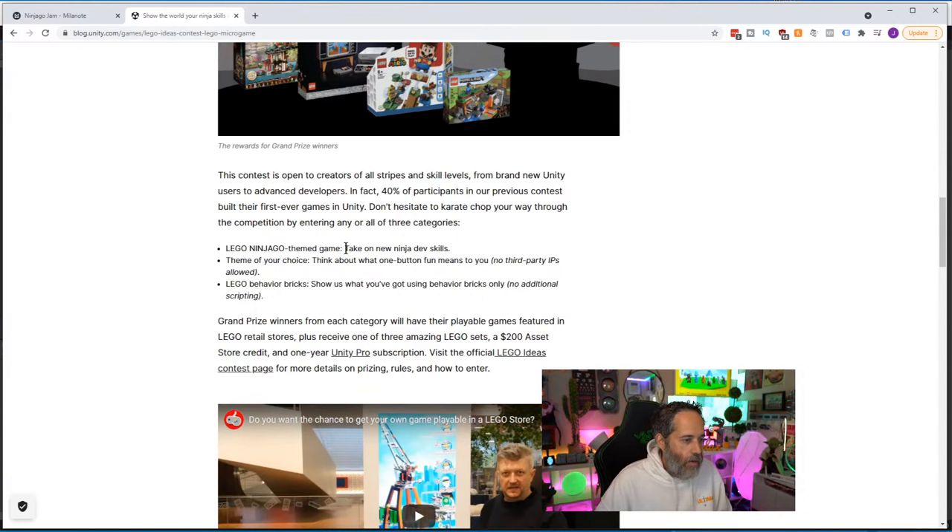We've got to stick with the one-button theme. There are three categories: building a Lego Ninjago themed game — a new take on ninja dev skills; using a theme of your choice with a one-button game using their micro game stuff but no third-party IP; and the last one was Behavior Bricks, which come in the micro pack.